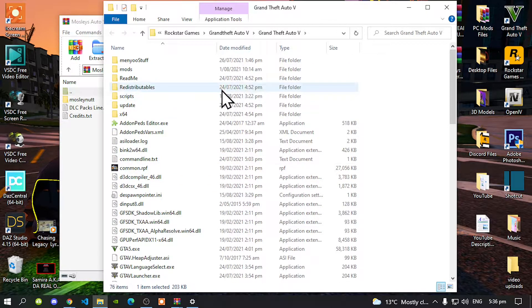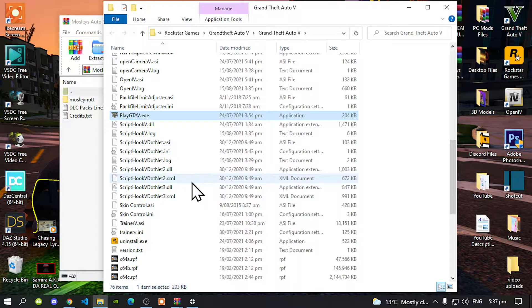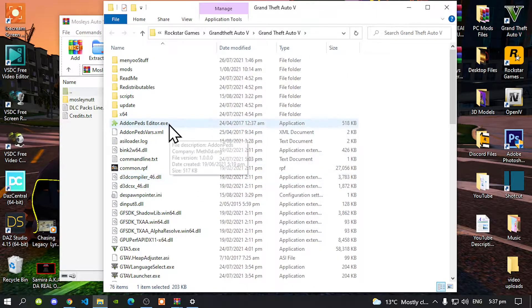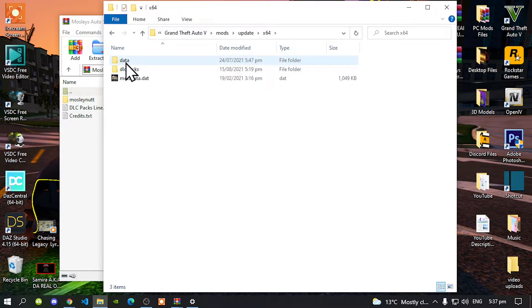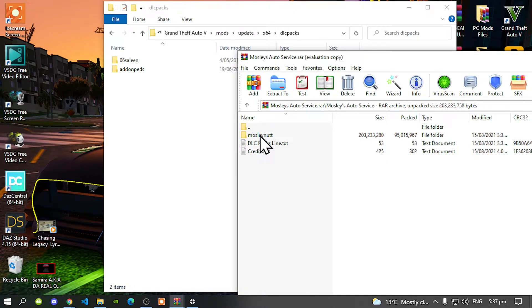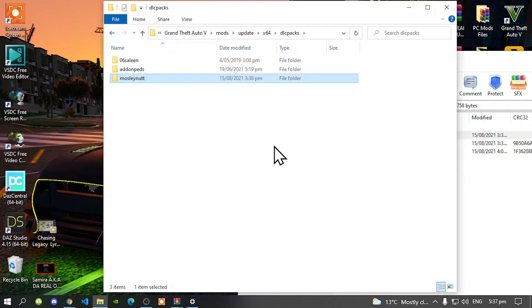Make sure you do install your latest requirements. If you don't know how to install them, I do have a tutorial video inside my description on how to install the most important files. Once you have completed that, go to your Mods folder, go to your Update folder, go to Times64, and go to your DRC Packs folder. Then go back to your Extract folder, select your Mostly Nut folder, and drag it inside your DRC Packs folder. That's all you gotta do.